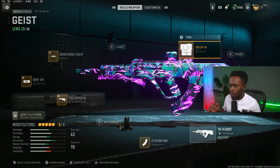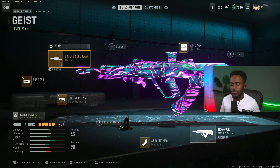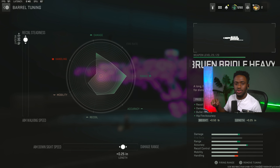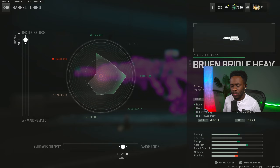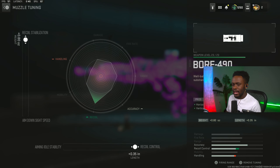Starting with the optic, we are rocking the AMO-PV4. We're going to put the aim-down-sight speed to a negative 0.68, and for the eye position I'll just set that to default. Moving on to the second attachment for the barrel, we are rocking the Brewing Bitter Heavy Barrel. I'll max up the recoil steadiness and for the damage at range, go ahead and max that out to 0.25. Third attachment is for the muzzle — we are rocking the Board 490, which will give you vertical and horizontal recoil control. This gun has a huge recoil problem, so this attachment helped out a lot.